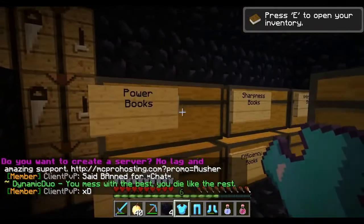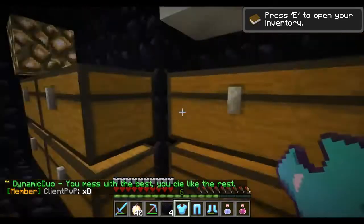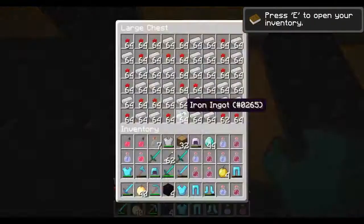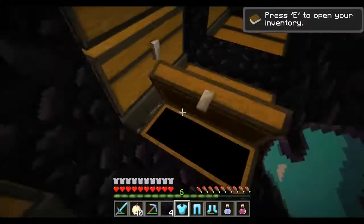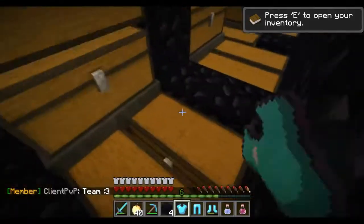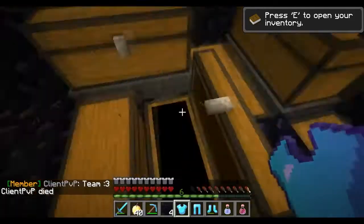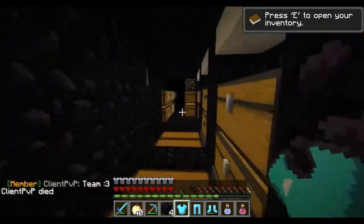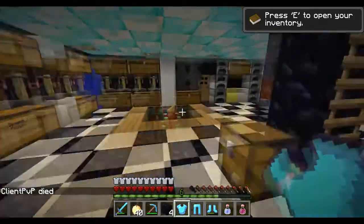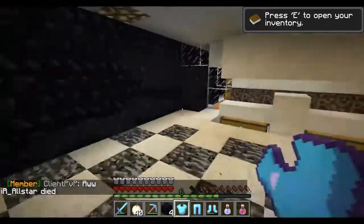In this room there's a bunch of chests with different books that we've enchanted. This right here is our main source of income as of right now - a lot of iron bars and lots of flowers that you can plant everywhere. This is all from the iron golems farm upstairs.